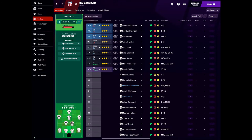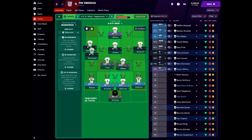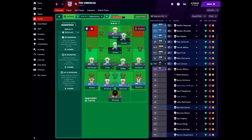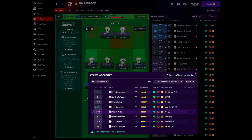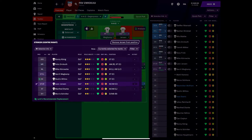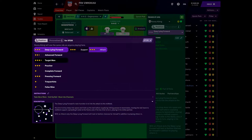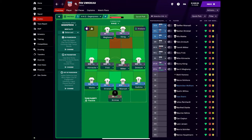Let's look at the squad. Currently the tactics are a 4-2-3-1, which isn't really the formation I play. So we're changing that. We need a striker — we've got Wegkamp and Jensen. Those two are going to be our strikers. Wegkamp is a good target man so we'll put him as an attacking target man. And Jensen's best playing position is pressing forward, attacking. We've also got a winger — but we need a better winger actually.